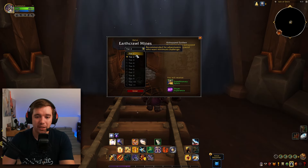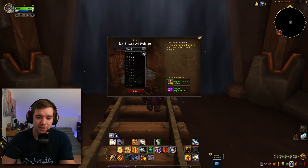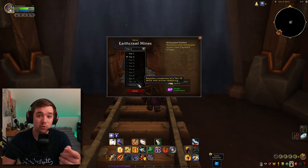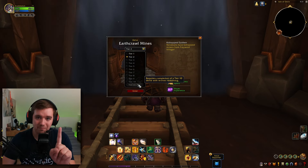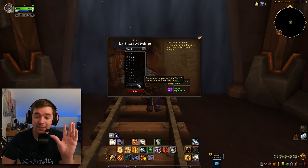Once you've done a tier on one Delve, that unlocks it for all of them. For example, if you click on Tier 1 it gives item level 434, but Tier 2 gives item level 441, which is higher. Higher tier gives better items and better XP. If you do Tier 11, you can actually get real end-game gear — so if you don't like doing dungeons or raids, you can still get end-game gear from this.